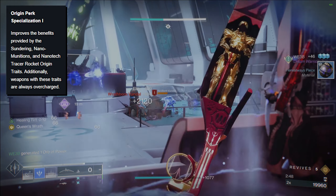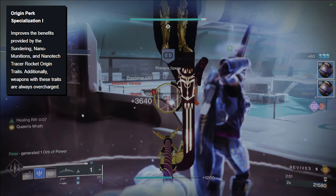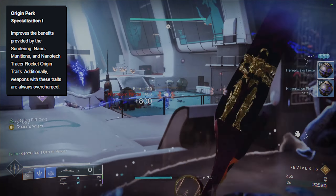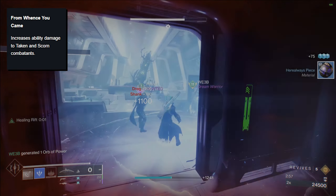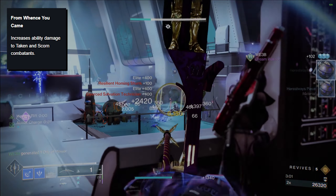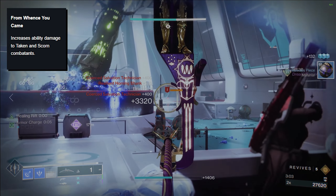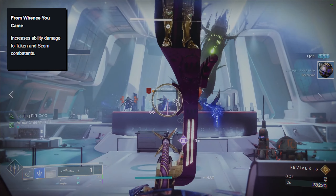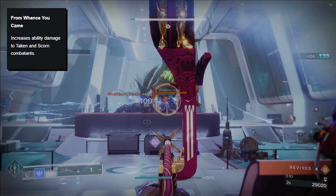Origin Perk Specialization 1 will improve the benefits of the Sundering, Nanomunitions, and Nanotech Tracer Rocket Origin Traits. Weapons with these Origin Traits will always be overcharged, so you always have a 25% damage bonus in any activity that has an overcharge modifier. From Whence You Came is a pretty niche perk that will get you boosted ability damage against certain enemies. If it's only like 10%, I'm probably never going to use it.